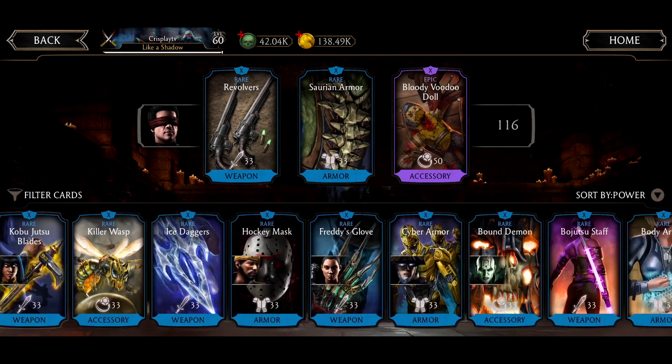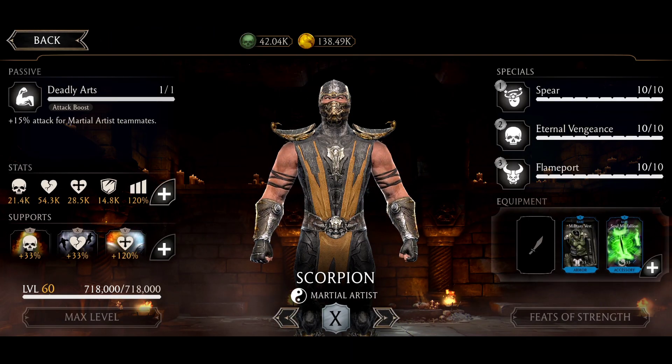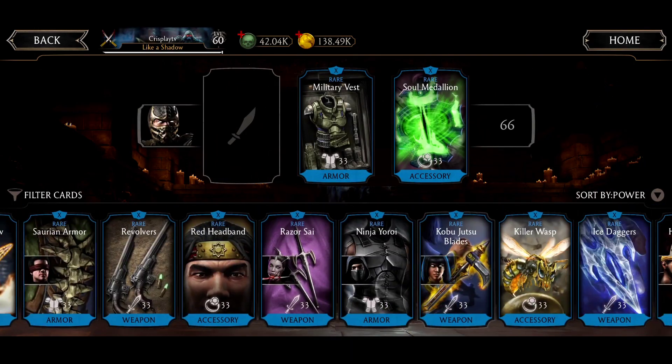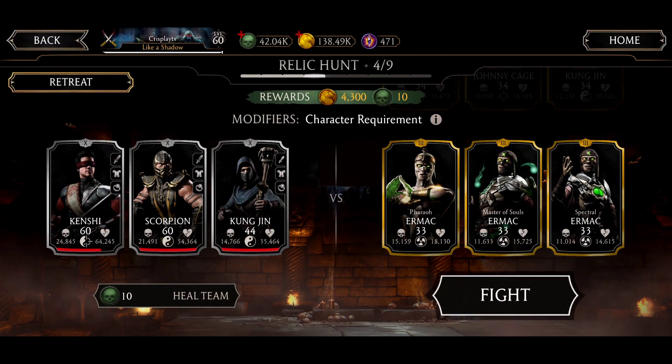I'm gonna put the Blade of the Fun on Kenshi and put Revolvers on Scorpion, so Scorpion's gonna get a Critical Hit Chance Boost. Let's go.